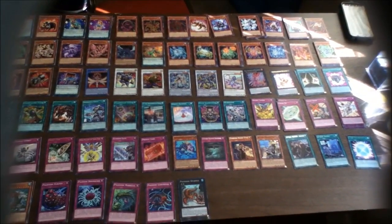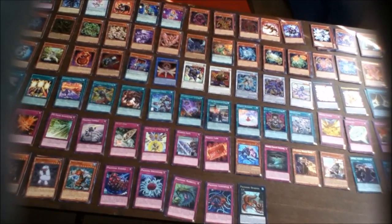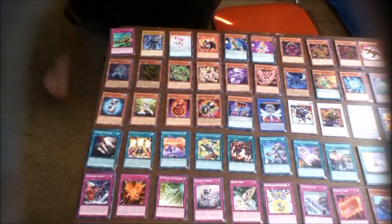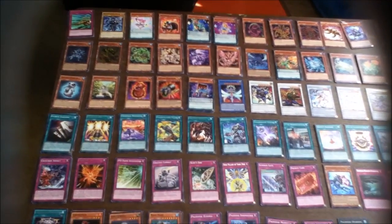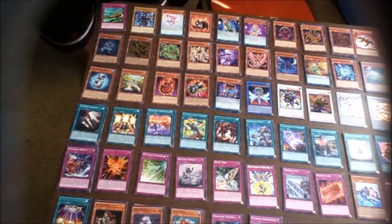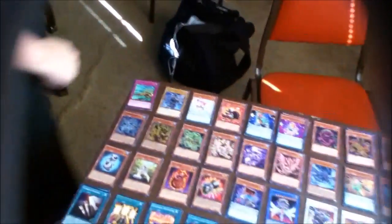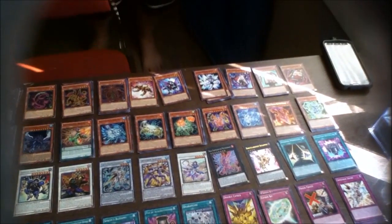That specifically helps out with the first big synchro Yusei did with Accel Synchro — that was Shooting Quasar Dragon. That's the limit Accel Synchro summon, and it helps because if you run out of gas playing the small tuners and couldn't synchro, they would just get rid of all your hard work and you'd be done. That thing was 40 bucks as a jump promo first printing. And then we had the infamous days of double Quasar — they just dropped two Quasars on you in one turn and you were done.